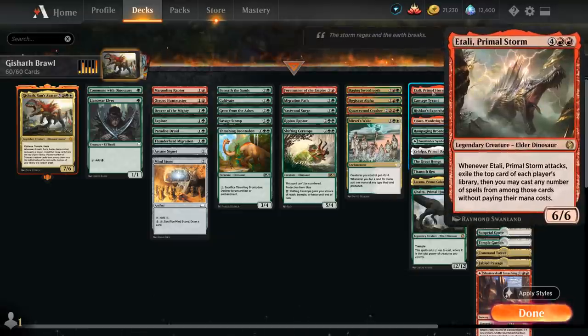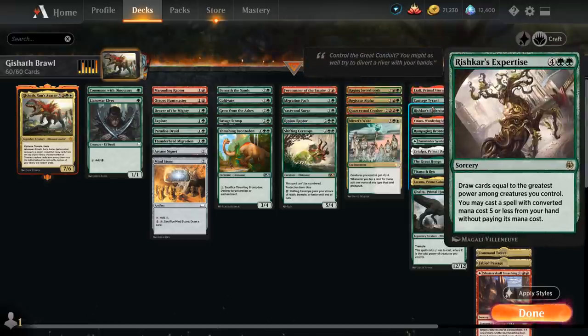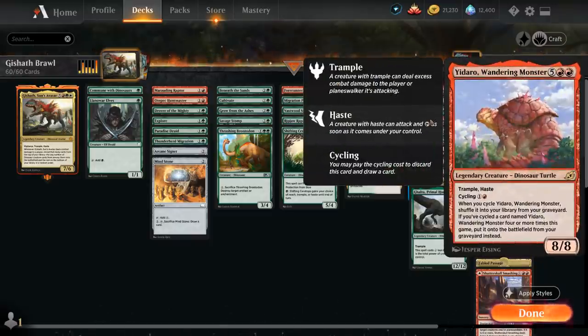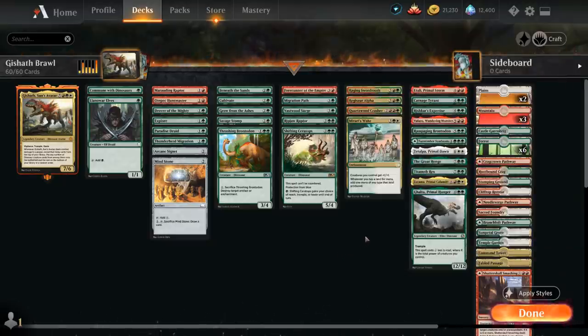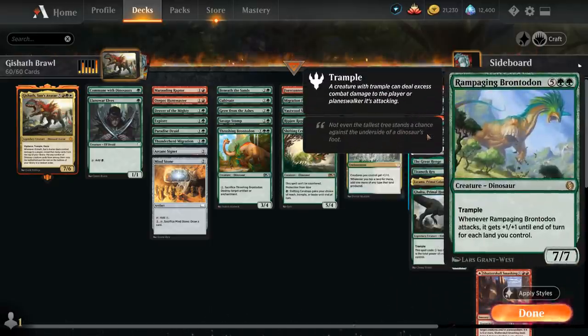Moving up the curve at 6 mana, Atali Primal Storm is a 6/6 Dinosaur that can provide card advantage when it attacks. Carnage Tyrant is a 7/6 Trampler with Hexproof that cannot be countered. Rishkar's Expertise, a nice addition from Kaladesh Remastered, lets us draw cards equal to the highest power among our creatures and also cast a spell with converted mana cost 5 or less from hand without paying its mana cost. We've got cycling Dinosaurs: Yidaro, which we can cycle for 2 mana but is still an 8/8 Trample Haste that Gishoth can find, plus Titanotherex, which cycles and puts a Trample counter on a creature, or is an 11/11 Trampler for 9 mana. Rampaging Brontodon is a 7-mana 7/7 Trampler that gets +1/+1 until end of turn for each land we control — synergizing with all those search effects.